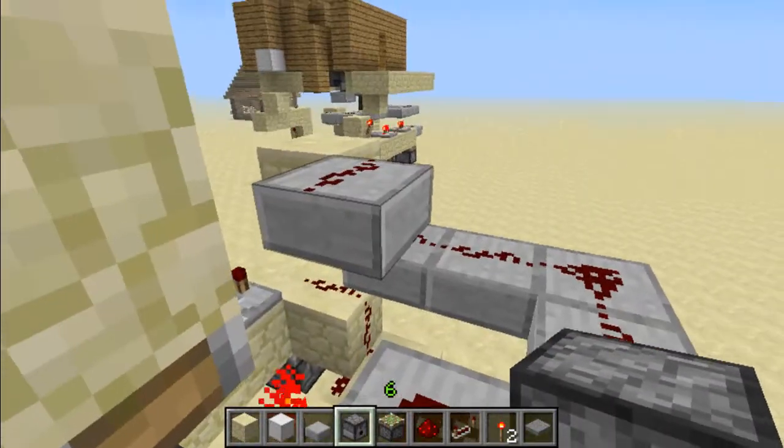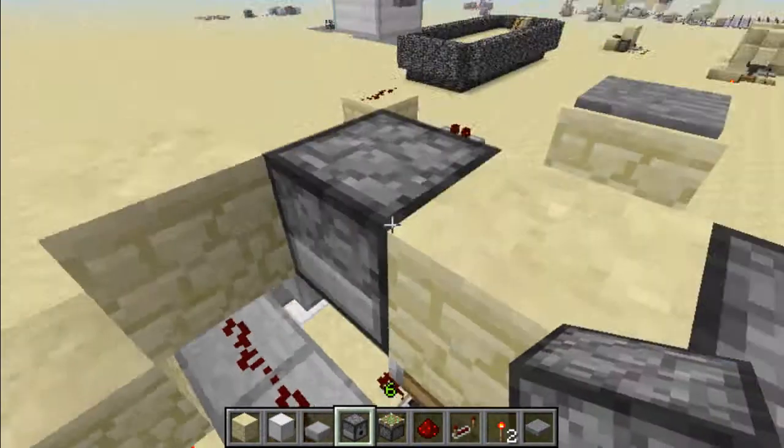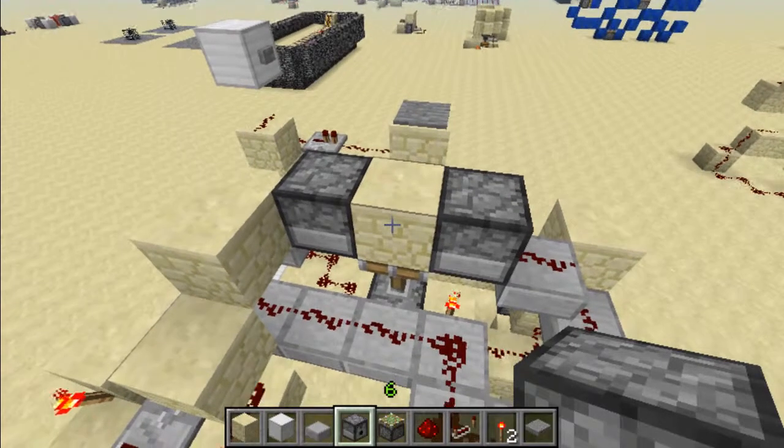You are now going to place dispensers on either side of the block that the piston is pushing up. This will be where your armor comes out and equips to you.